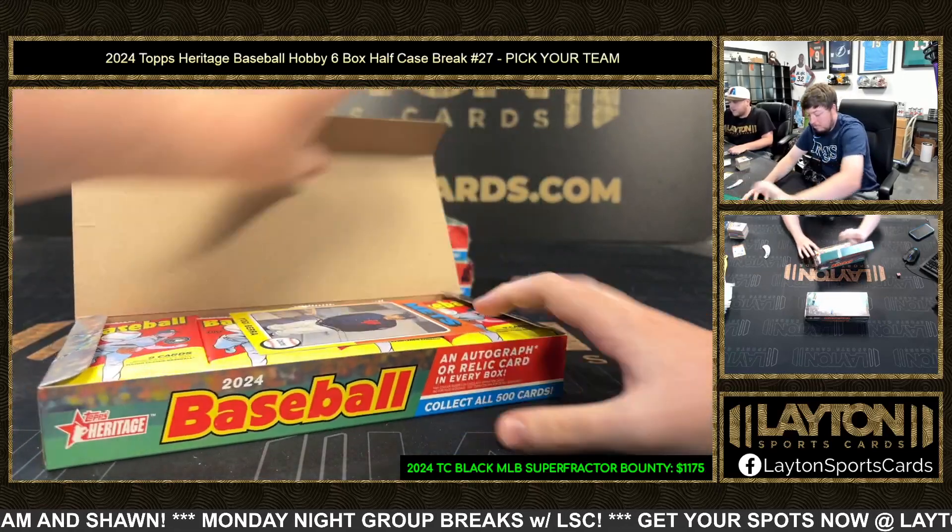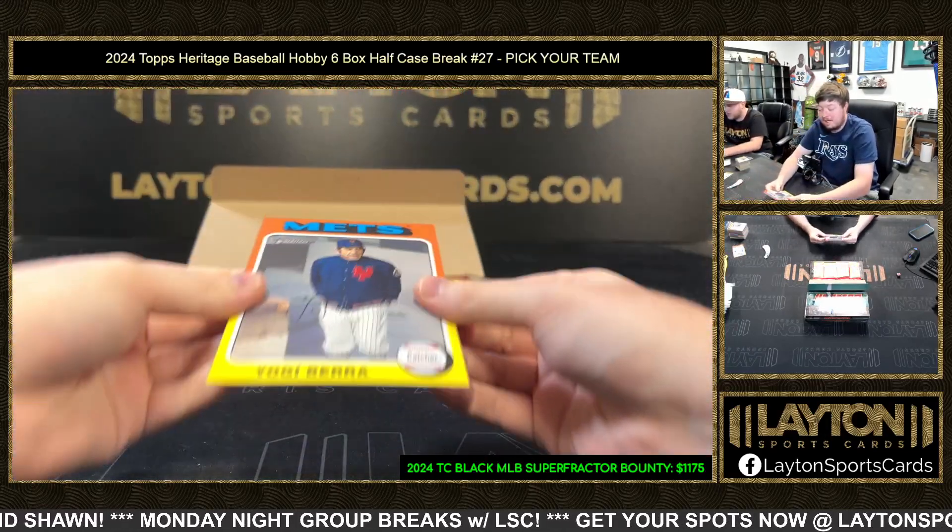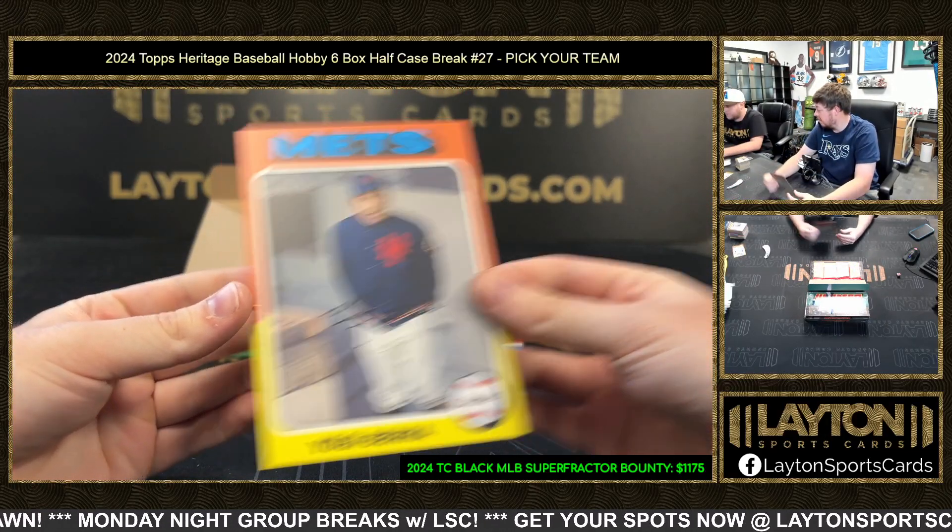Got a J-Rod on the black refractor — 775 black chrome. Very nice, Seattle. The black refractor — love the look of those, those are awesome. Got Yogi Berra for the Mets — oversized. Sam's favorite card.